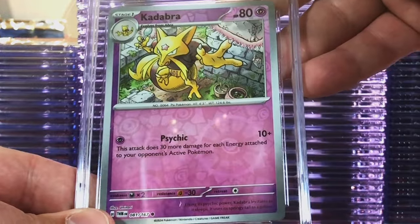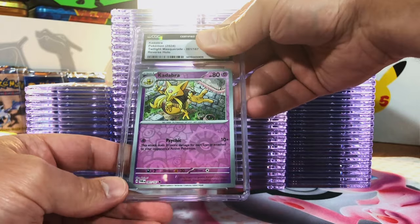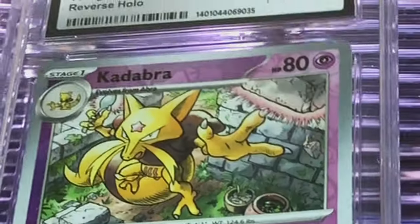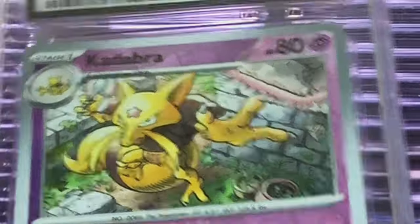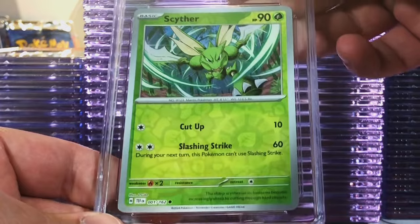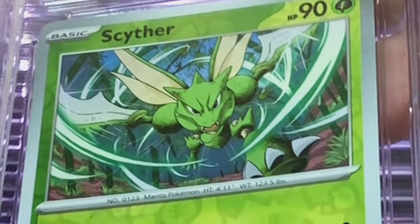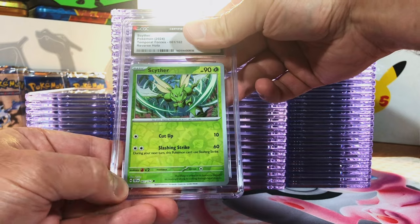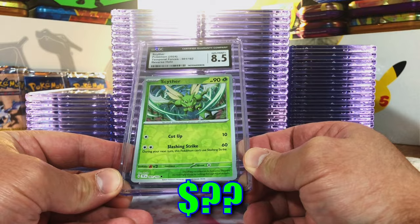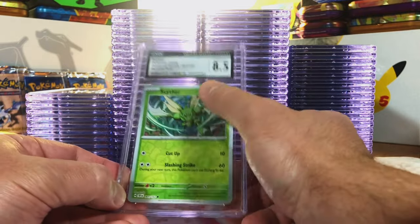The Kadabra Reverse Holo from Twilight Masquerade — love that they brought Kadabra back. I'm going with a 9 or 9.5. It's a 9.5. Nice. Another great artwork from Twilight Masquerade — you know how much I love Alakazam, so let's throw Kadabra in there too. The Scyther Reverse Holo from Temporal Forces — awesome, action-packed artwork. I'm going 9 or 9.5. It's an 8.5. I was thinking on the cusp of a 9, so 8.5 isn't the worst. I just love this Scyther card.